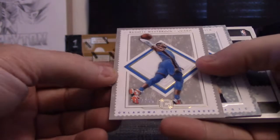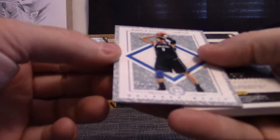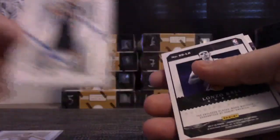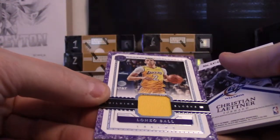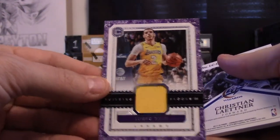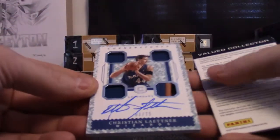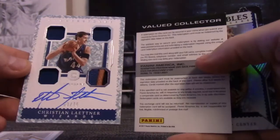110 of 165 is Westbrook. 68 of 89 — Niko Vucevic, Randall. Lonzo Ball is LB — if it's not numbered, not numbered — that goes to Tim G. B is to Christian Leitner. Everybody hates this dude. Hey, we got two quads in this one!